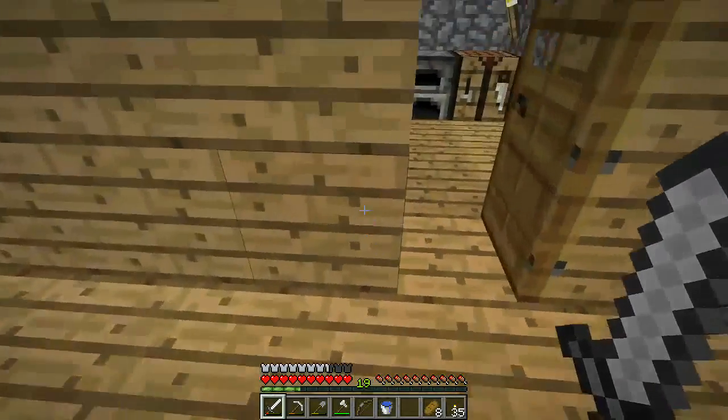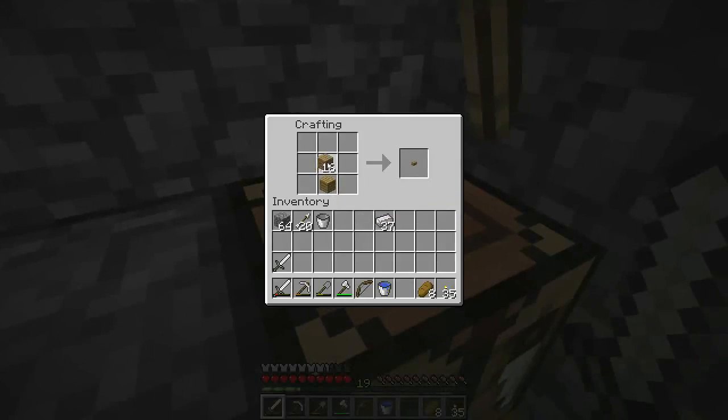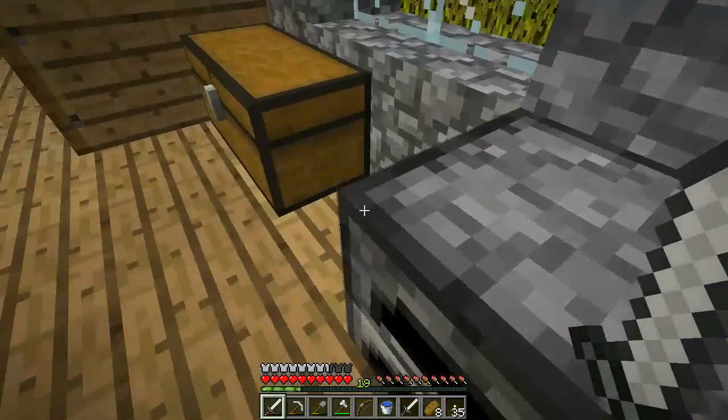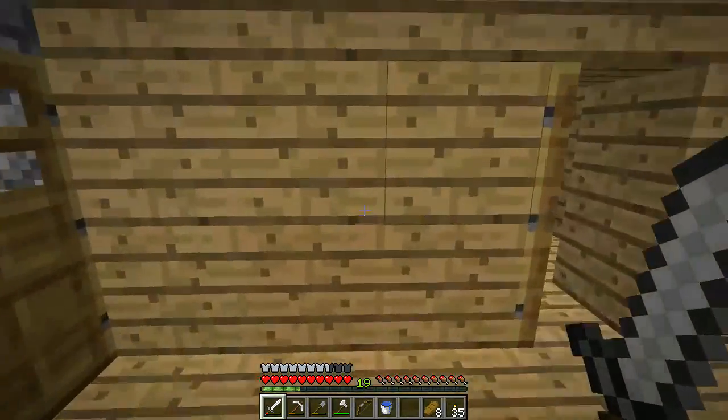This sword has nearly had it. Let's make some sticks and make ourselves another iron pick. Let's leave one sword behind as a backup. I've got 20 arrows picked up from nasties. So let's go and have a look - I'll show you where we found the ravine.